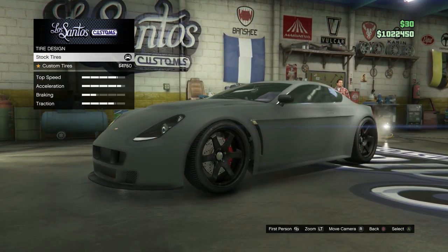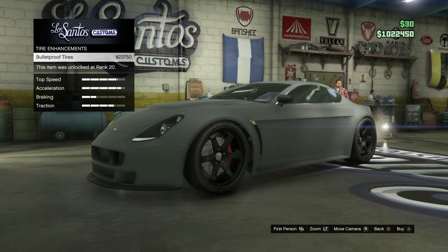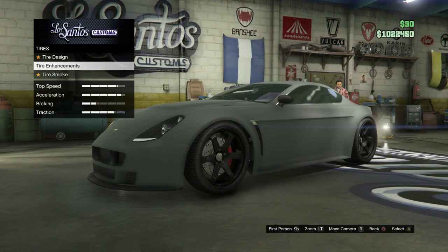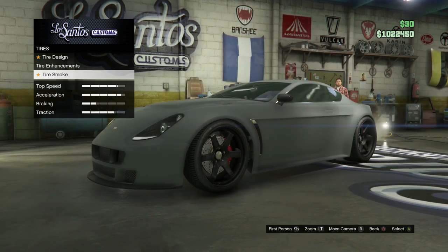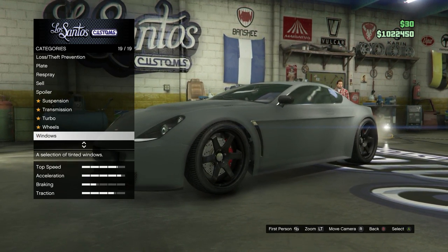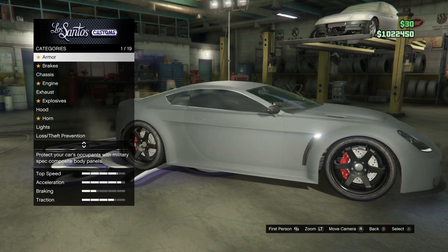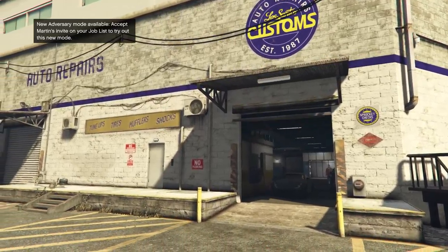For tires, keep that stock. Tire enhancement — just get bullet-proof tires. I couldn't afford them at the time so I didn't spend money on that. Tire smoke — I prefer white. For the windows, get limo tint — tinted windows, because it's a cool car.